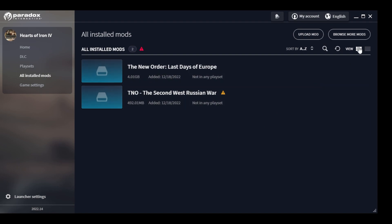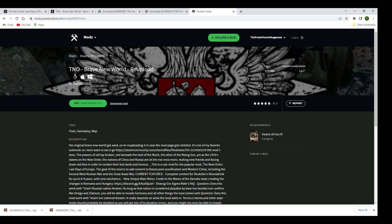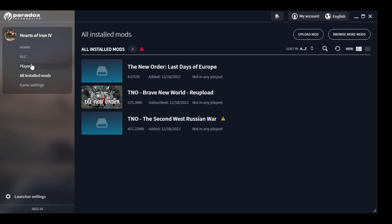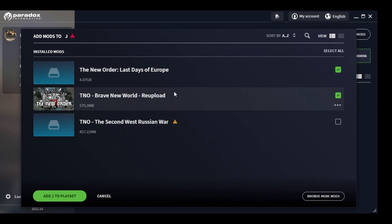Alternatively, I can go into 'Browse More Mods' in the launcher, search for Brave New World, and as you can see this version appears. It's on the correct version — 1.11.0 — so this is the one we want. The mod is downloading right now, so we are going to wait for that. Now we go into play sets, add mods, and select both — as you can see, no yellow mark, no nothing, they are up to date.